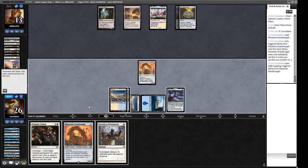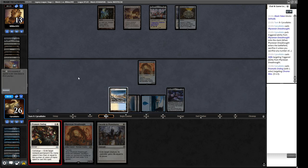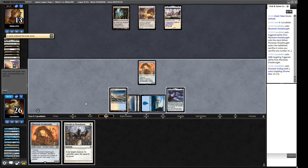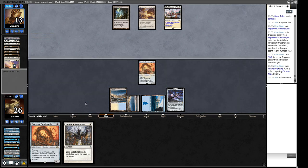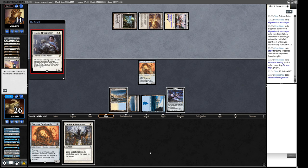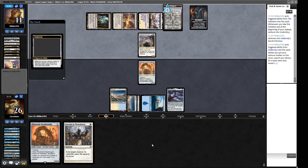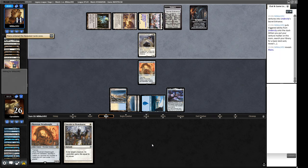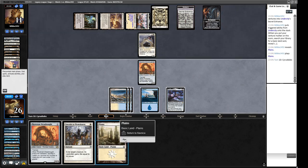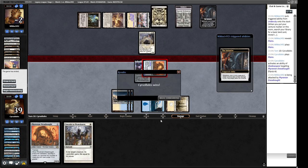This turn we blow up their Chrome Mox so they can't cast a Solitude if they draw one. We have 13 damage on board and can equip the Shadowspear next turn. Let's see if this is good enough. They play Seasoned Engineer — I think this is actively bad for our opponent unless they have Plow in hand. We equip and attack. They're just deciding to take the damage and not continue. The Seasoned Engineer was just a bait maybe — just playing things and hoping we make a mistake.